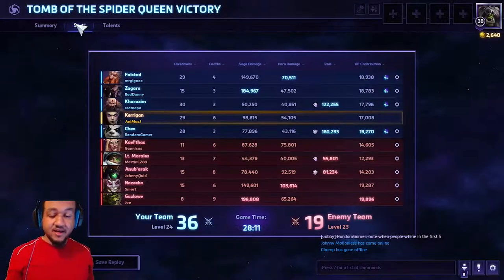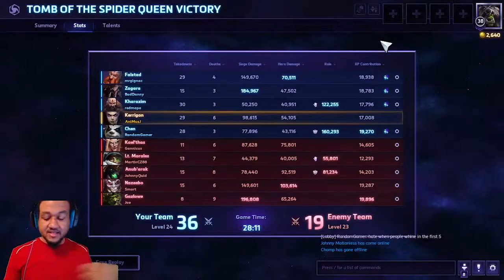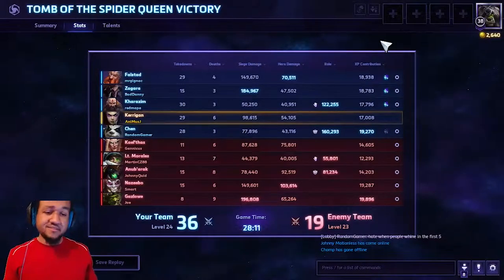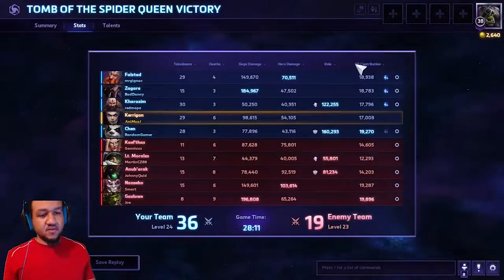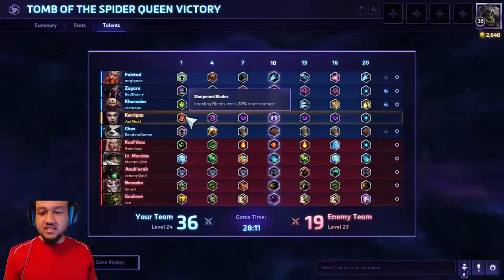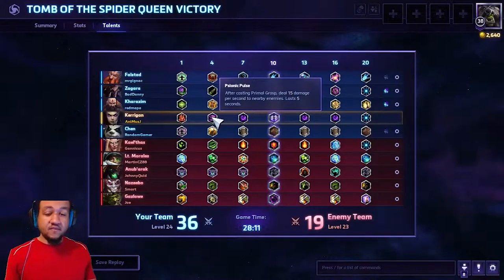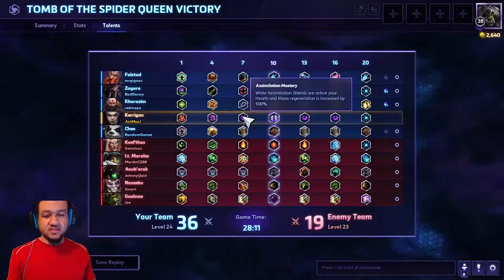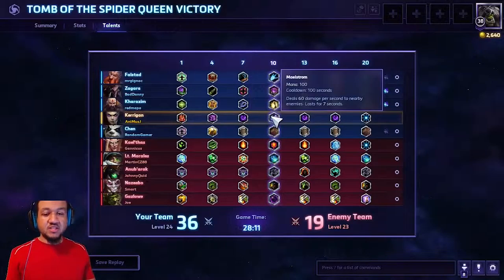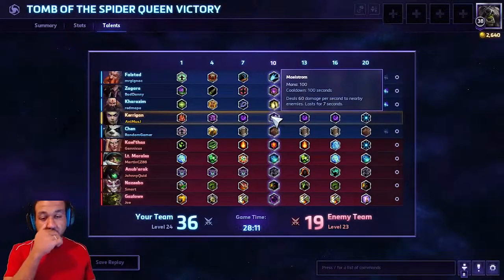Let's check out the stats real fast. I did have a rough start with six deaths — as I said, Kerrigan is hard to get away from people with, so you have to play careful. But she is awesome at doing combos: 98,000 siege damage, 54,000 hero damage, 17,000 XP — we became the second highest in hero damage, which is really awesome. I'm going to show you the talents again from one through twenty. At Level 1 you get Sharpened Blades. At Level 4 you get Sonic Pulse, or you can get In Venom depending on the map. At Level 7 get Mastery — Mastery increases your health and mana regeneration by 100% whenever your shield is active.